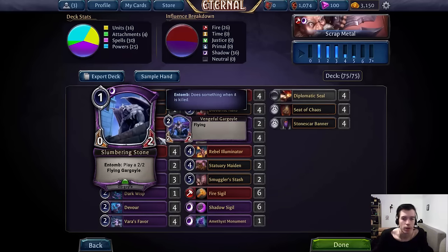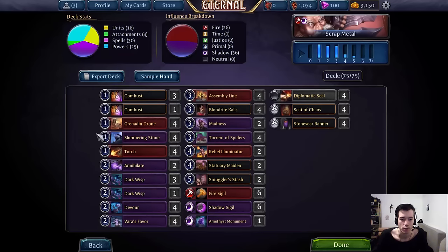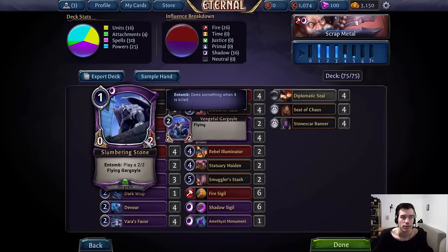Next we have Slumbering Stone — another solid sac enabler for all the stuff that needs sac fodder, like Combust, Devourer, or simply Callus. The other nice thing is that it gives us a 2-2 flyer when we play Callus. So we have a blocker to protect Callus and also a nice attacker, because a 2-2 flyer can usually attack for 2 a turn and apply pressure, especially if the opponent only has like one Titan or one flyer that Callus will take down immediately. The evasion is pretty good, and it's also an early jump blocker if you need to preserve life total.